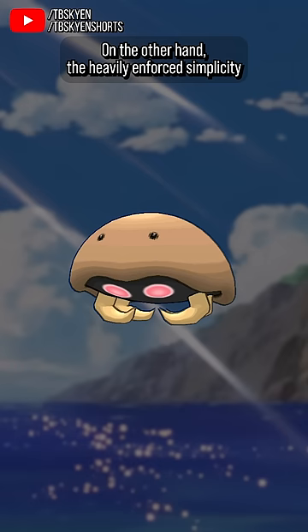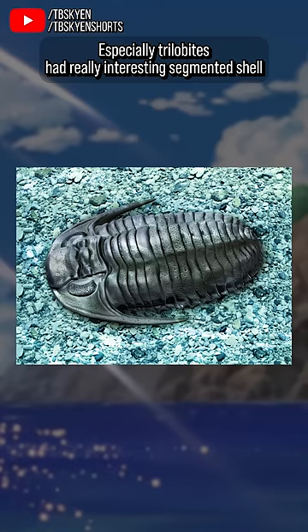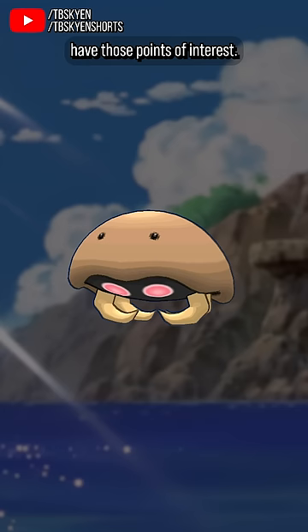On the other hand, the heavily enforced simplicity of the especially gen 1 first evolution stages really does hinder it. Part of the charm of trilobites and horseshoe crabs is their mix of complexity and simplicity. Especially trilobites had really interesting segmented shell patterns, and horseshoe crabs have those long spiny tails — and Kabuto just doesn't have those points of interest.